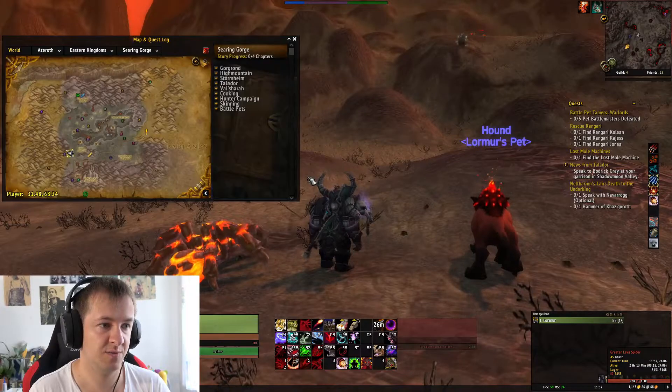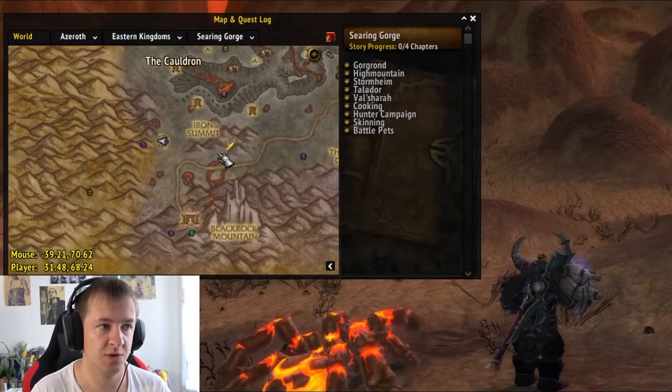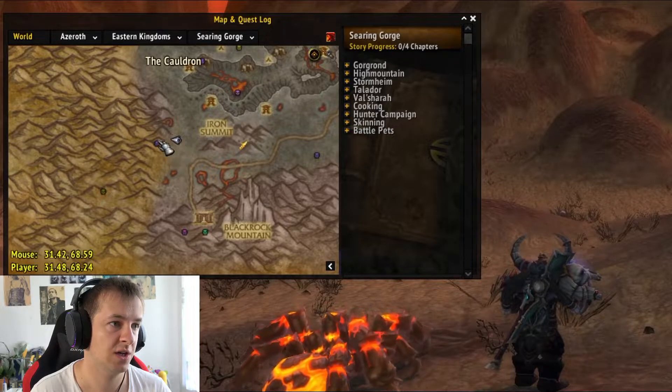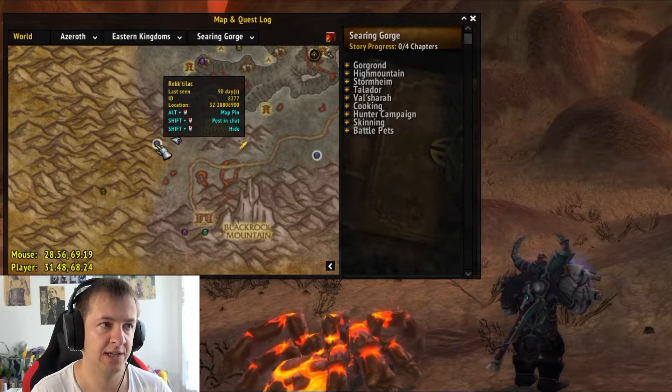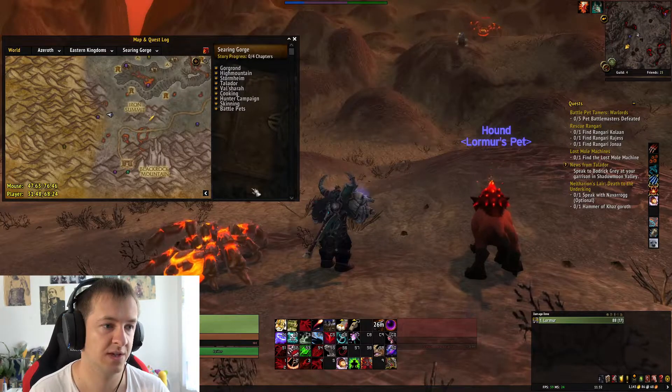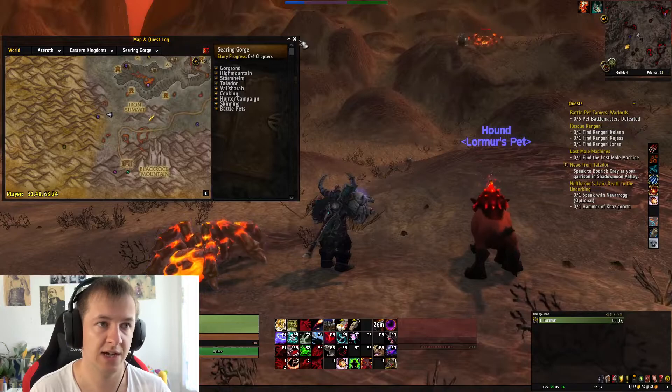Those greater lava spiders are really cool. If you guys want to tame one as well, you can find them on the map in the Searing Gorge. There's also a rare that can spawn by the name Rectilek, and this one has the same skin as those greater lava spiders.